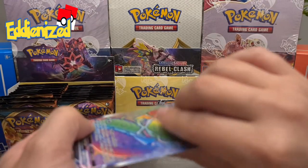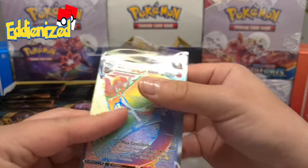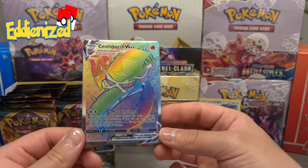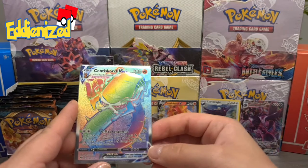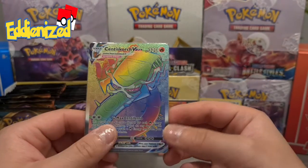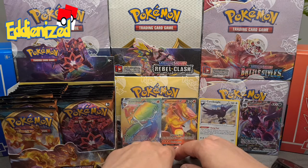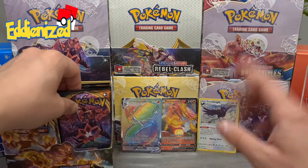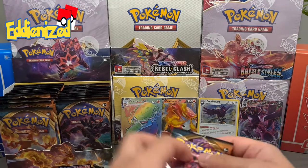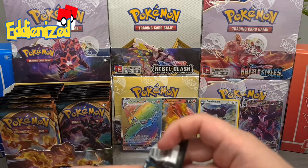Our luck must have run out by now. Oh my god, this is a beautiful card. I said I didn't like that first Sentiscorch pull we got today, but then they gave us this one. This is absolutely amazing. Now we're just trying to get that Charizard. This is one of the best pulls of this channel — our Hyper Rare Sentiscorch VMAX Rainbow. I wasn't prepared for that. So my call of the day is kind of ruined because I don't think we're going to pull something better than that. But we still have 31 packs to go.